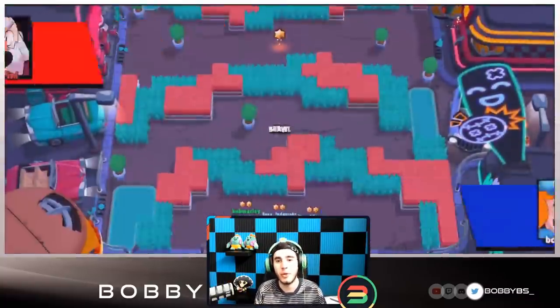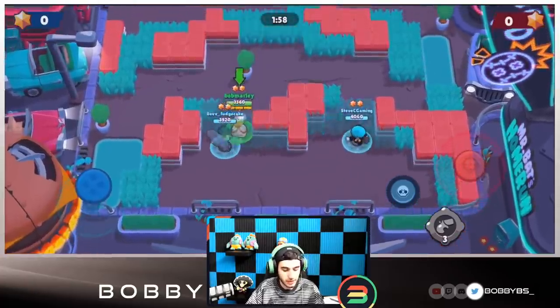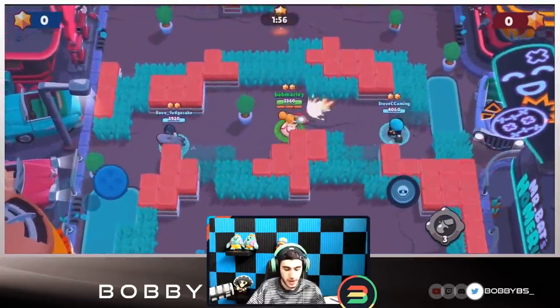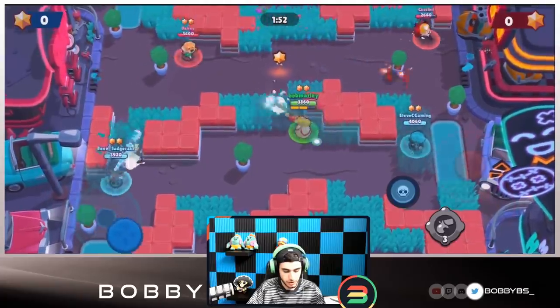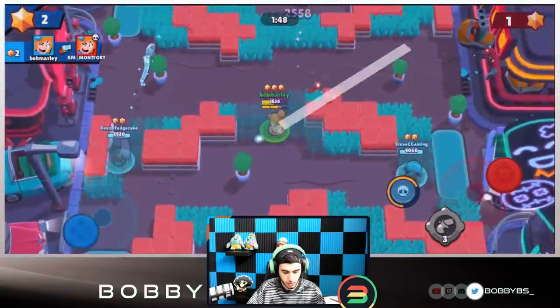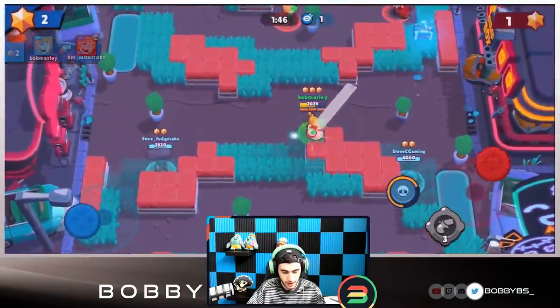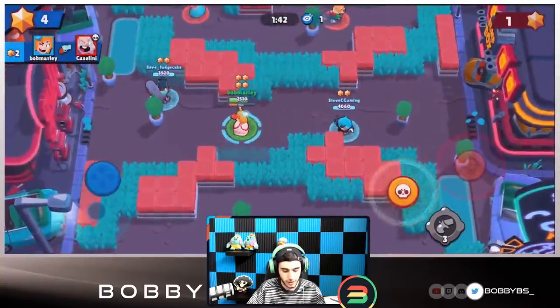Here we go into our first game, going up against a pretty good team - Piper, Nita, and Mike. We're going to be using the ambush star power; this is like the only map I use ambush star power on Piper, but you should definitely be using it with a lot of grass. We're able to get one kill over there. I am playing on iPhone which is a little unfortunate.